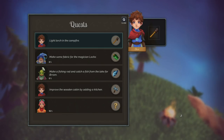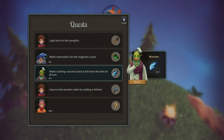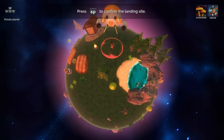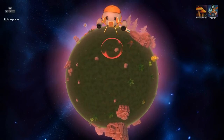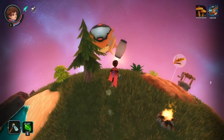Let's review our quests because I do have a lot of things I need to do. We need to light a torch in the campfire and we need to make some fabric for the magician lock. Hey, she's back! It looks like our friend is finally back and she might actually have some information about our planet because she did some research on our little planet last time.